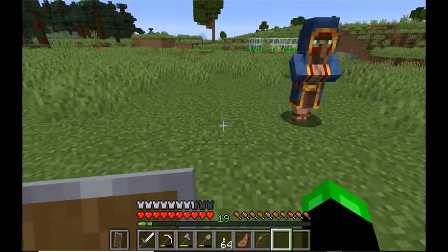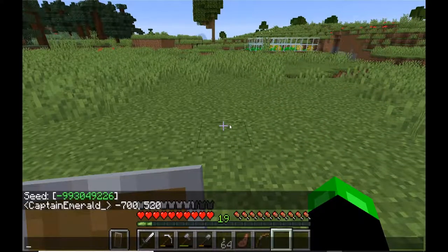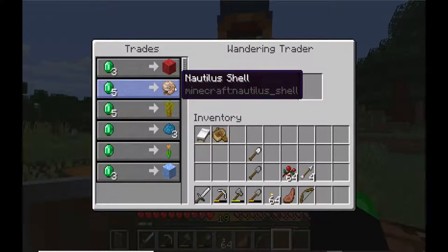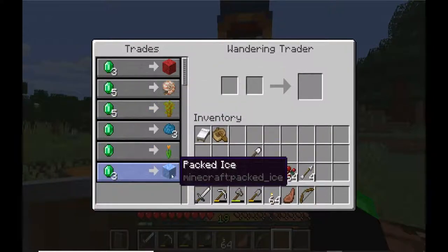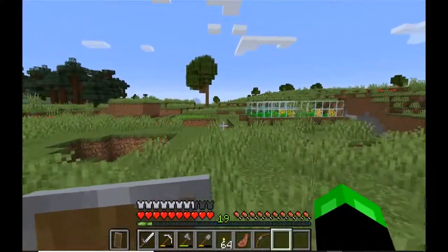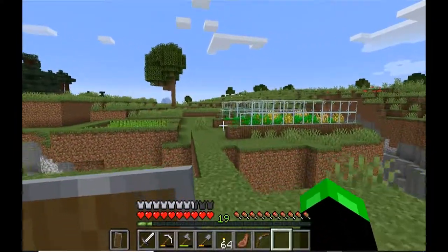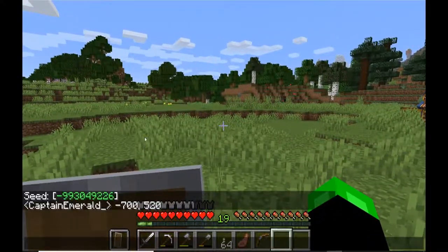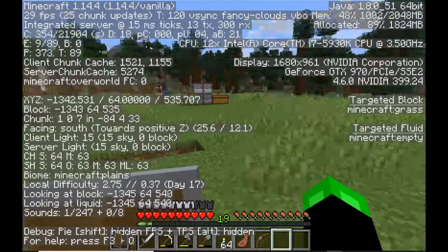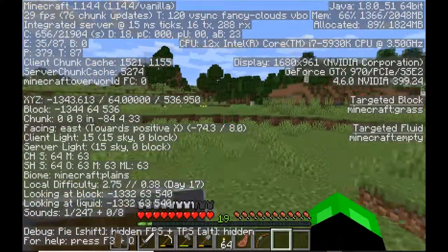We're going to negative 700 and 520. We need 10 stacks of sand and 2 of gravel. There's a wandering trader but they always have absolute dog shit trades, so I'm not going to bother. The oak boat will be our safety measure. Negative 700 would be this way - strictly to the right.